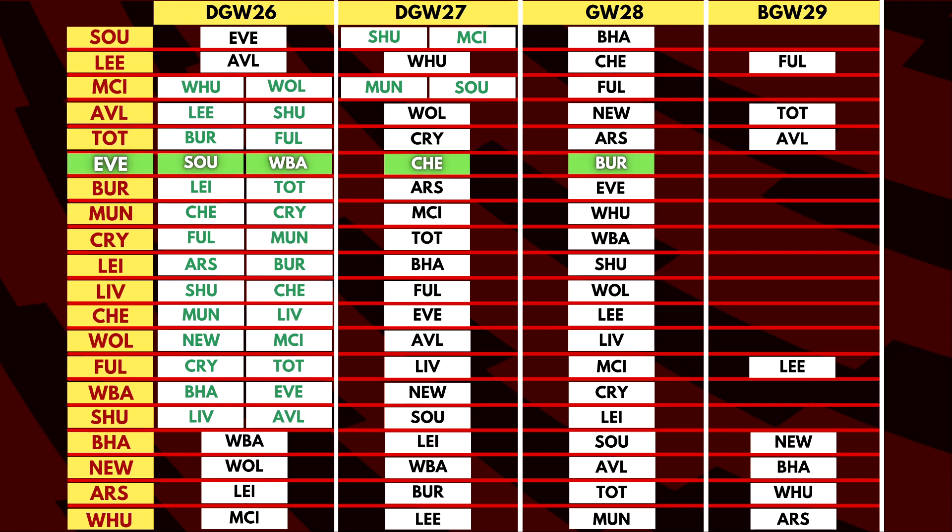Everton have a few players back from injury, the major one being Dominic Calvert-Lewin, who got the penalty for Everton's second goal against Liverpool in the Merseyside derby. They face Southampton and West Brom — two teams struggling to keep out goals at the moment. Man City are the pick of the lot, facing West Ham United and Wolves. Both are tricky fixtures but the form Man City is in, they should get past both teams quite easily.